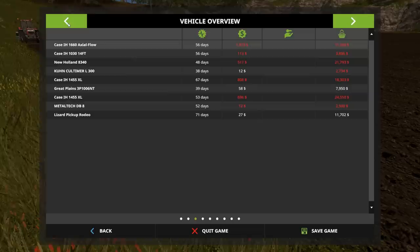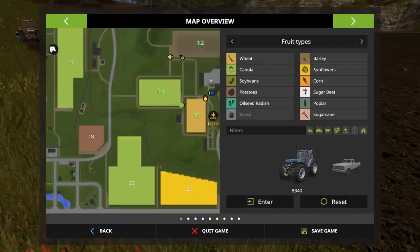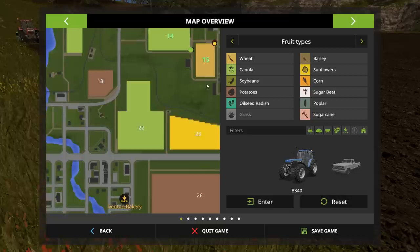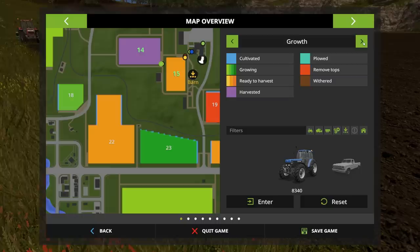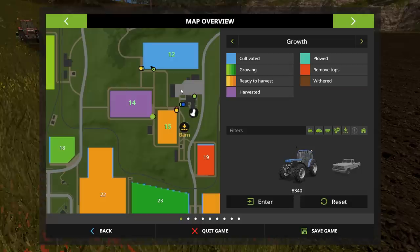So if we look at our map — I'm pressing escape — we can go back here to the map. This is an important screen. It tells you right here what's on your fields. Right now we have nothing on field 12. Over on field 14, that field had canola on it. On field 15, if we match those colors up, we have wheat. If I click on the growth stages button, it shows us the status of each field. This field has been cultivated, and this field here has been harvested — you can see that purple matches the harvested indicator.